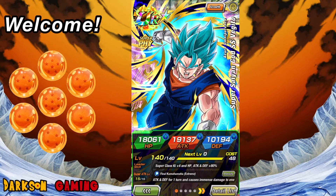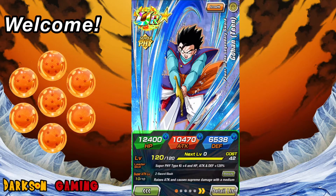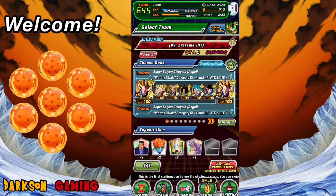Super Saiyan Blue Fujita is there for the counters and his damage reduction, so very clutch there. Then I went ahead and took the 50% Gohan support lead in there, so that's pretty much the team build — ran pretty well.